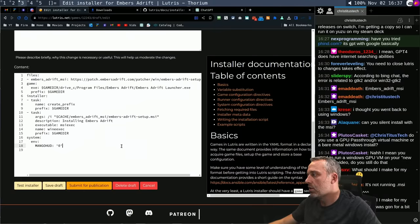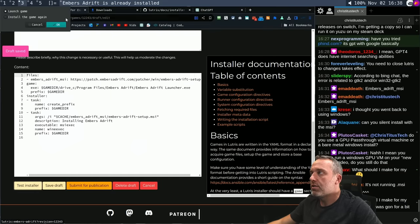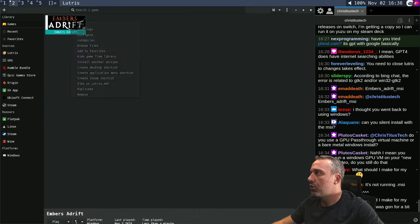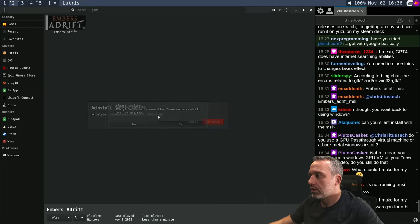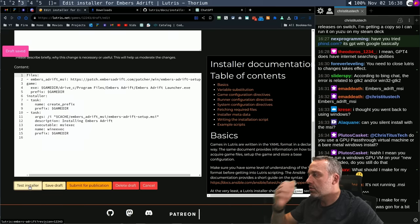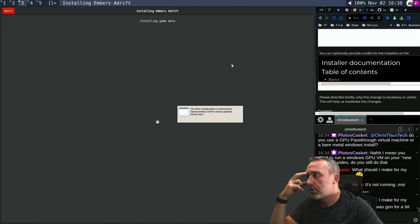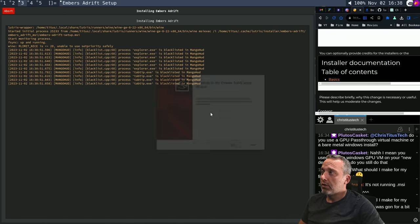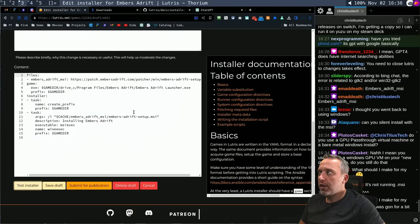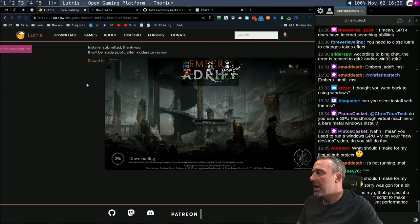Very nice. Let's do one more test. We're going to take MangoHUD out because there will be people who want to use it with MangoHUD. Let's test the installer one more time. Come back into Lutris. Let's uninstall and delete — yes. Remove. Save the draft, test installer, install, continue. We should still get the MangoHUD errors but it should proceed with installation and a basic launch. This is a pretty clean install — not many Lutris installers are this straightforward. It might have taken us a little bit, but that's pretty good. I think we submit that for publication. It will be made public after moderator review.